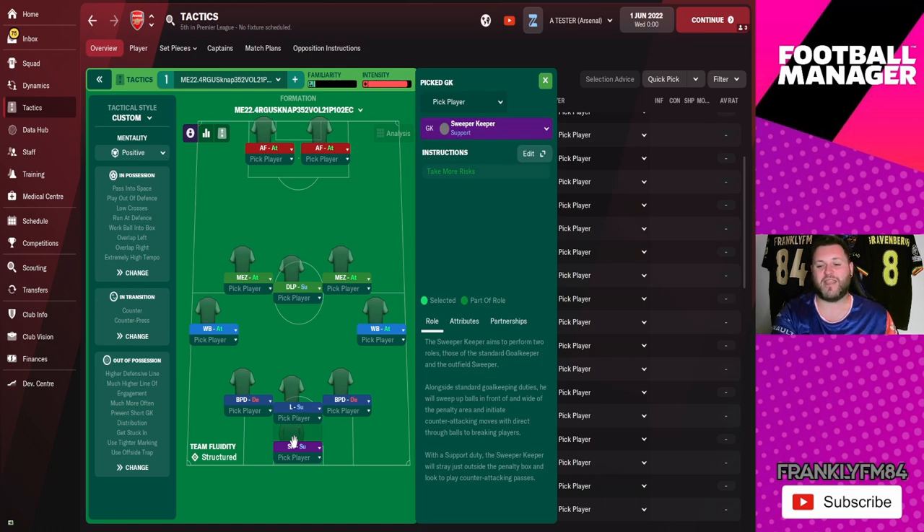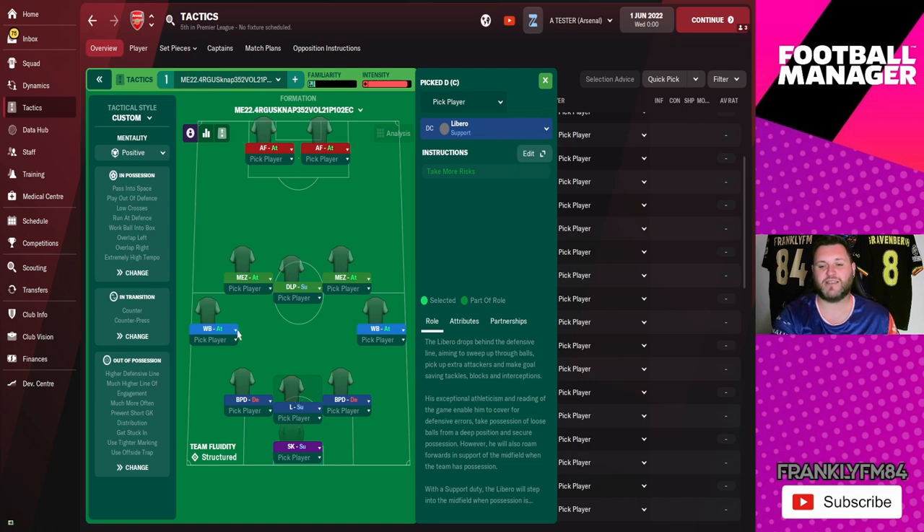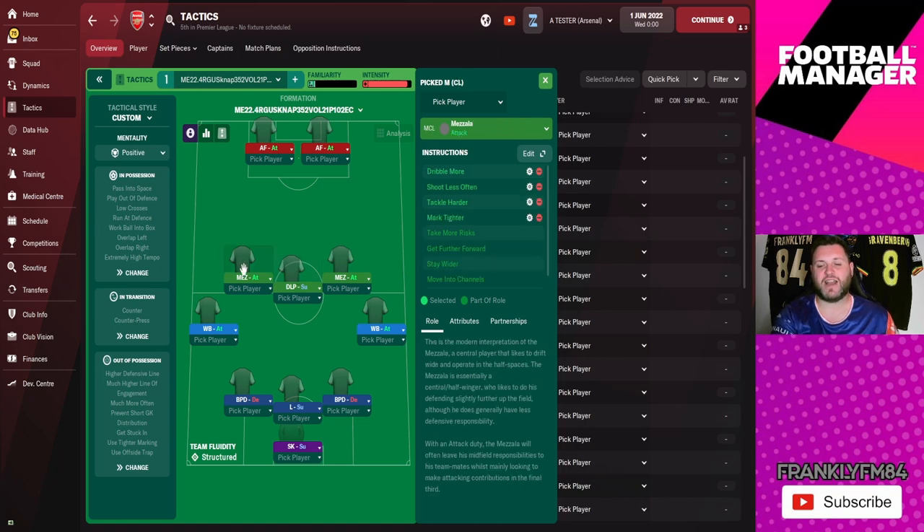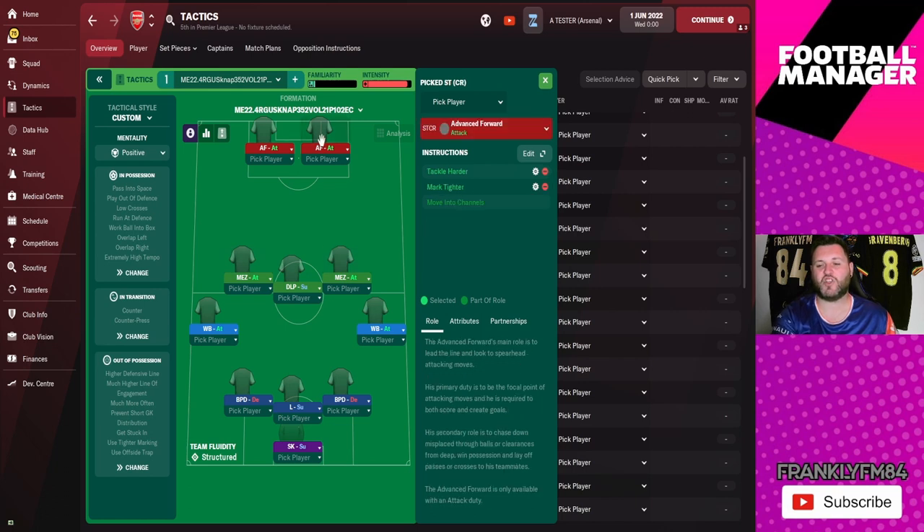We then have two ball-playing defenders either side of a libero — both of those are instructed as shown — and the libero is instructed like this. We then have two wing-backs, one on the left and one on the right, before a deep-lying playmaker in between two mezzalas. The deep-lying playmaker is on screen now, and then we have a mezzala on the left.